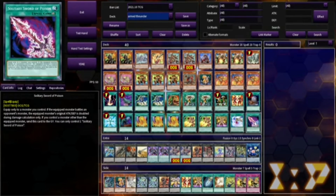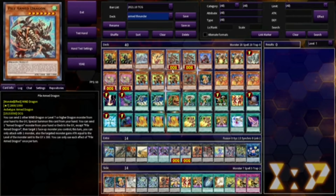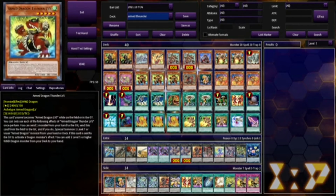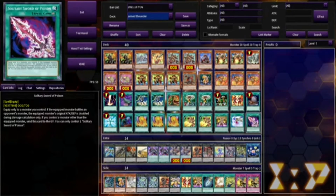We also run Solitary Sword of Poison because its downside effect is not really that bad. Equip to a monster you control — if the equipped monster battles an opponent's monster, the equipped monster's original attack and defense is doubled during damage calculation only. But if you control another monster other than the equipped monster, send this card to the graveyard. Sometimes you're probably just sitting on one of these monsters occasionally, so equipping them with this card isn't that bad.